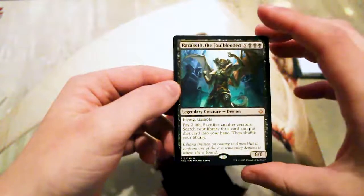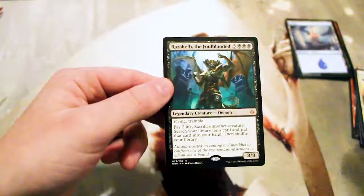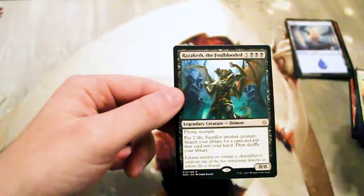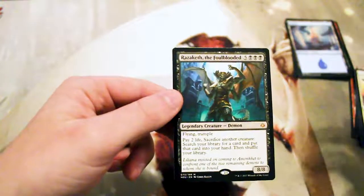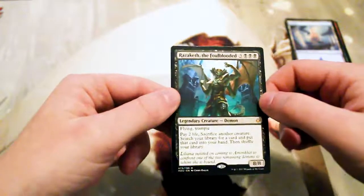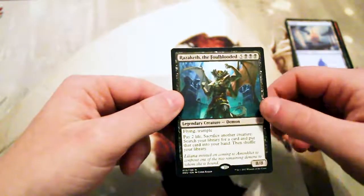When it was spoiled, I think Commander players had a heart attack, because this is absolutely the kind of card you'd want in Commander. Technically an infinite number of tutors if you have the creatures for it — you can combo off with this and get basically anything you need out of your deck.